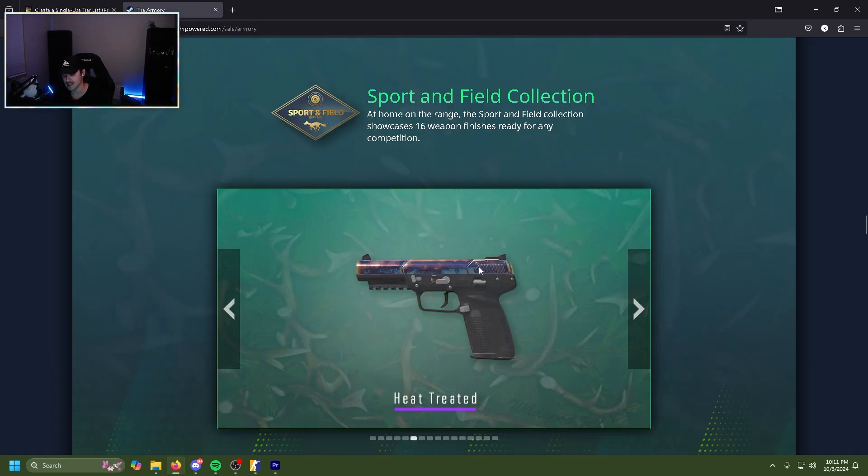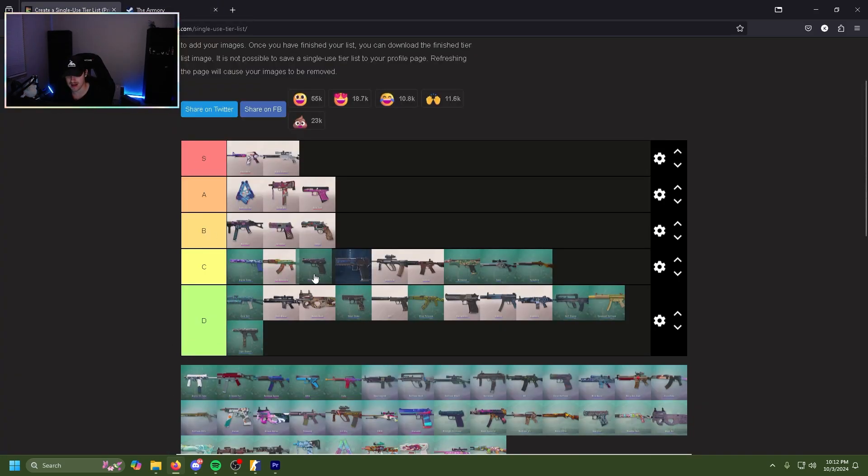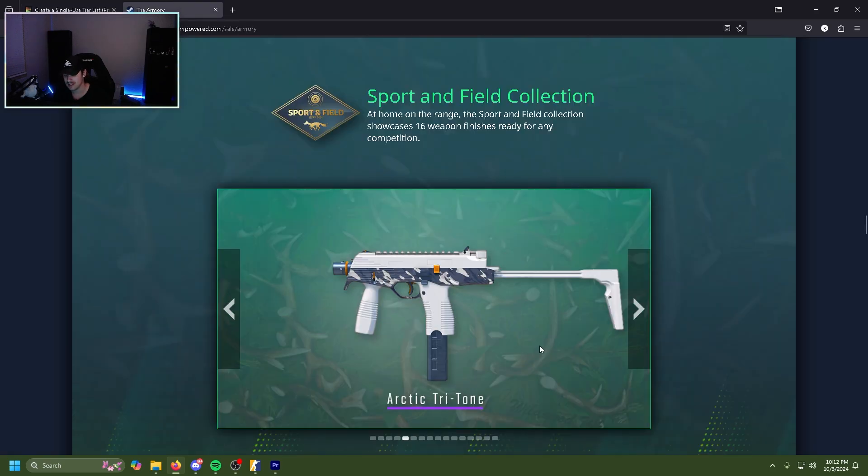I'm questioning why they gave the Heat Treated finish to the five-seven since it already had a case hardened counterpart. But just like the deagle, it's got its highs with the blues and its lows with the others. I'm a big case hardened fan and where the case hardens have gold gems that look really good, this — when it looks bad, it looks bad. It's not as good as the deagle, so D tier.